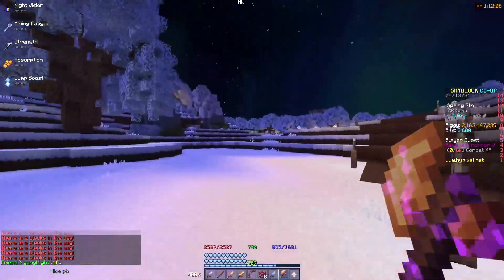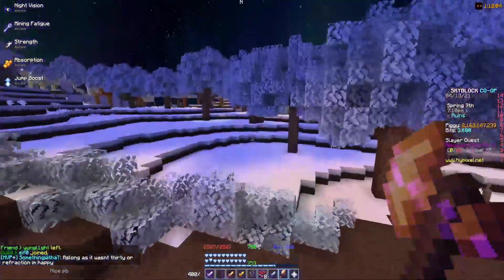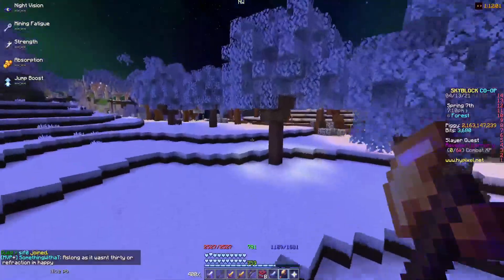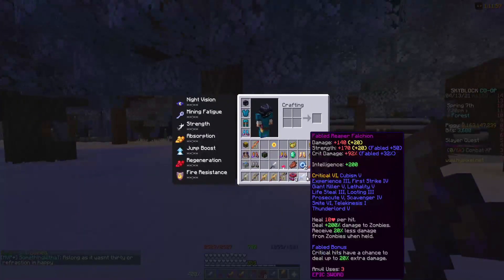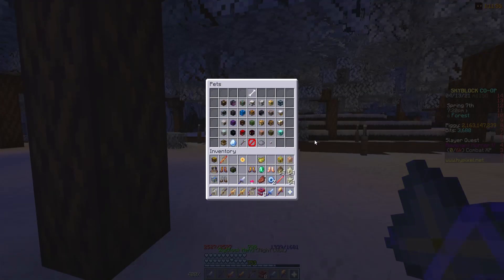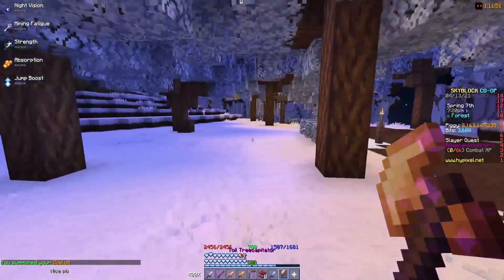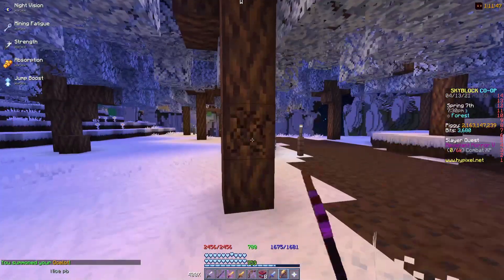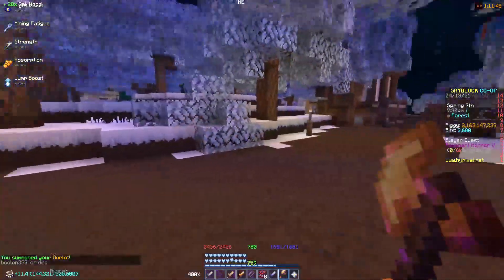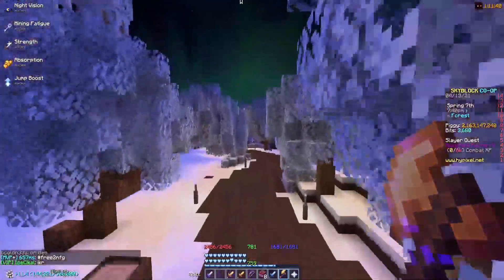For foraging, it's simple. You're going to be using a toil tree cap and going to the dark oak woods because that's the best area. And of course, you're going to want to use the ocelot pet. Since if you have somebody in your party and you go to the park, you'll be getting 75% EXP — so you'll be getting around 17 EXP per block.